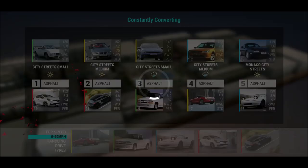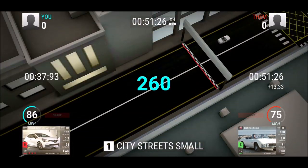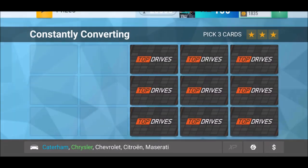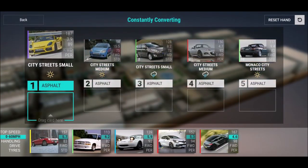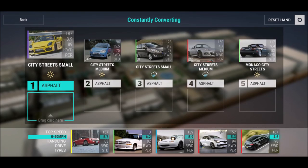That BMW on city streets medium is actually a really funny BMW, because by the look of the car you would think it must be low ground clearance, but it's actually medium. So it's really, really useful — that BMW, that's for sure. Okay, city streets small, beautiful box, I think I've already used this one.